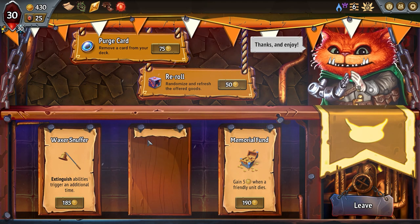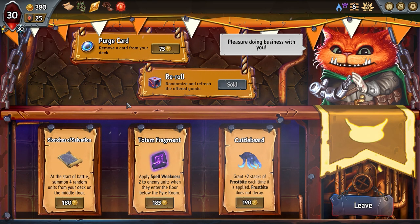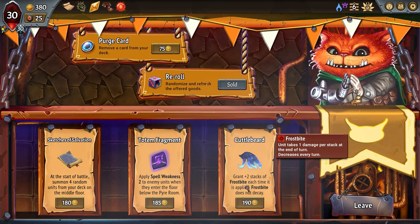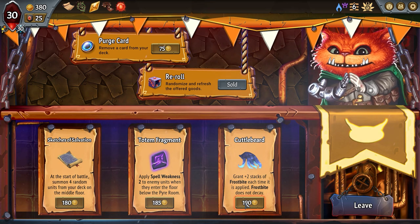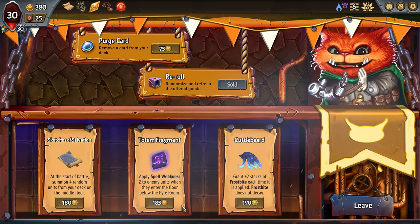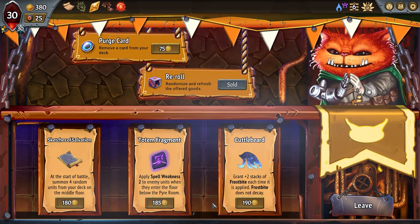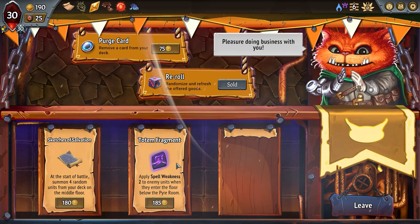Re-roll at the start of a battle — four random units from your deck on the middle floor — nope, I've had that backfire. Grant plus two stacks of frostbite each time it is applied — frostbite does not decay. We're definitely getting that! And this one: apply spell weakness to enemy units when they enter below the pyre floor from the pyre room. That's a last-ditch opportunity to cast some pretty fat spells.